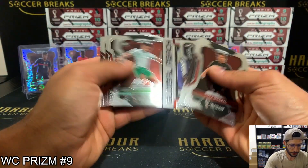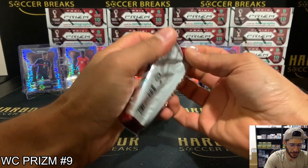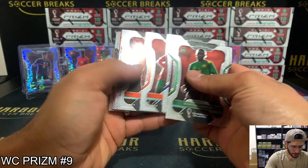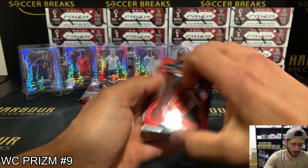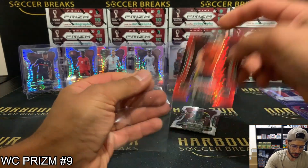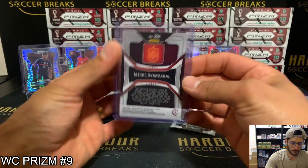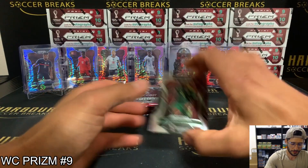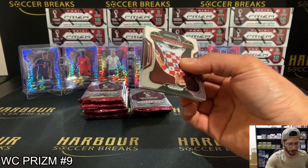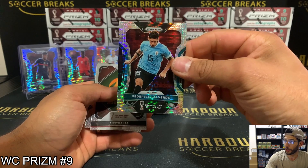Where's our gold? We've got to get gold. Base pack — there's a few base packs. There we go, we've got a red! It is Yazabal for Spain, and that is 5 of 99. I've been so impressed with World Cup Prism — they've done a really, really good job on it. Federico Valverde Breakaway.